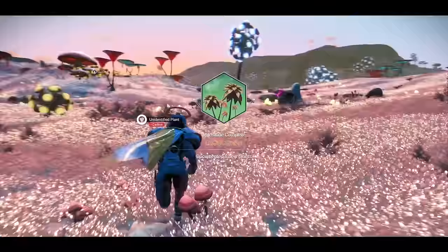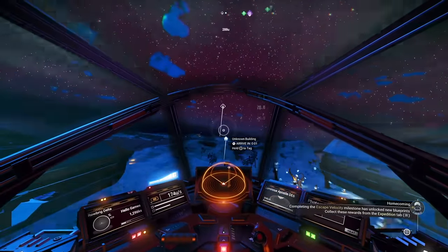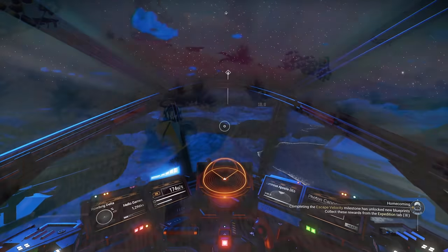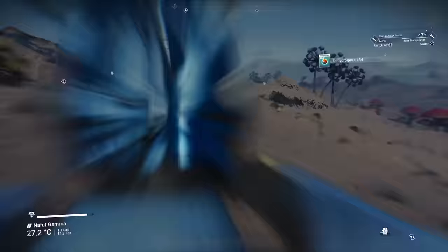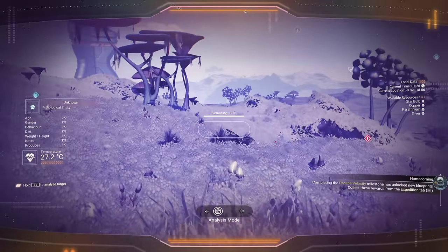I got the exobotany milestone. Now I'm going to skirt the planet across the ocean edge using my scanner to see what buildings are about, because I want to build my base near water and near a building. I found an archive, and I can also see some creatures, so I'm going to scan them.